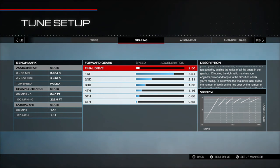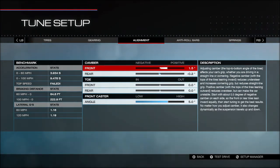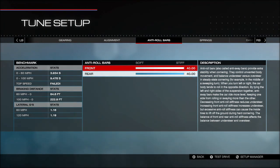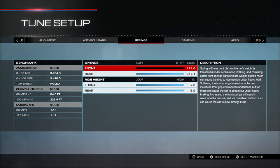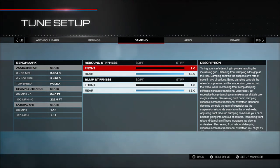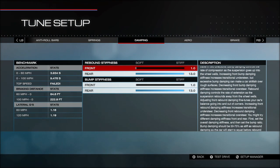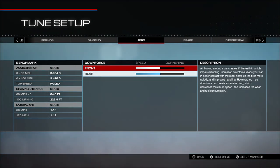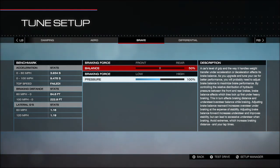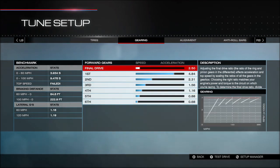Gearing — just pause the video and read that. Alignment too. Now I think in this Forza they made it a lot easier to do off the line wheelies — it's a lot more fun in this one. There's the tune setup, and I'm going to show you this little glitch while we're at it.